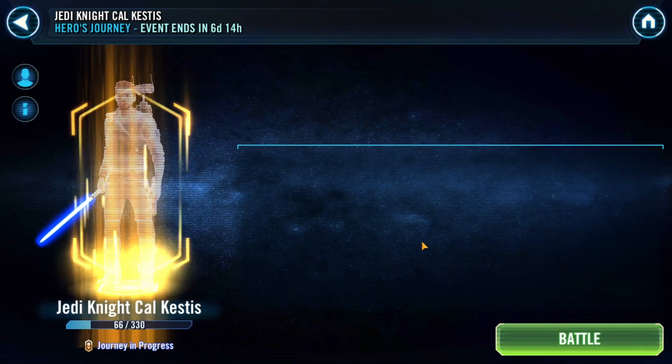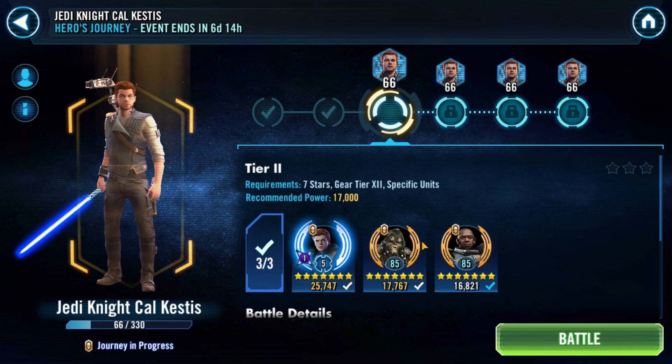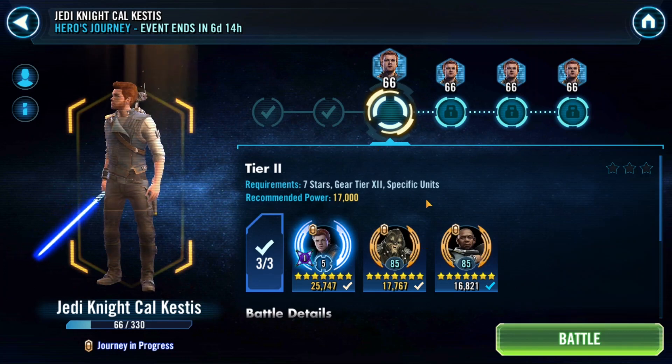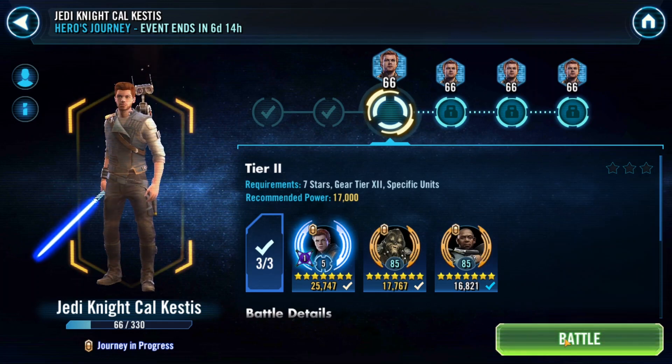For Territory Battles with the Malikos and Seer Junda team, there are so many reasons to take Cal and Seer at minimum to Relic level. If you're at G12 you'll develop those teams later, but relic just makes it nominal — that was not an issue at all.